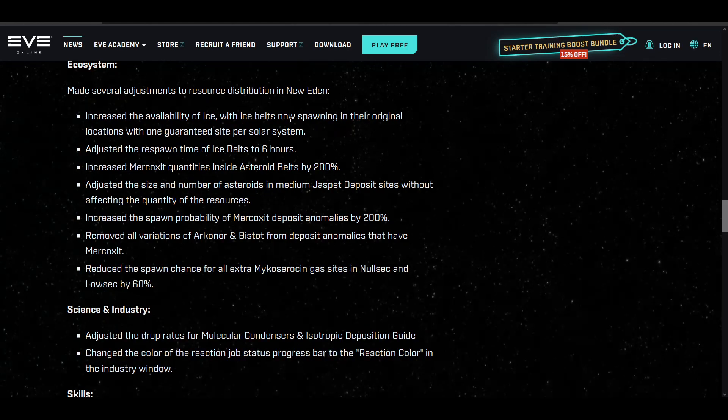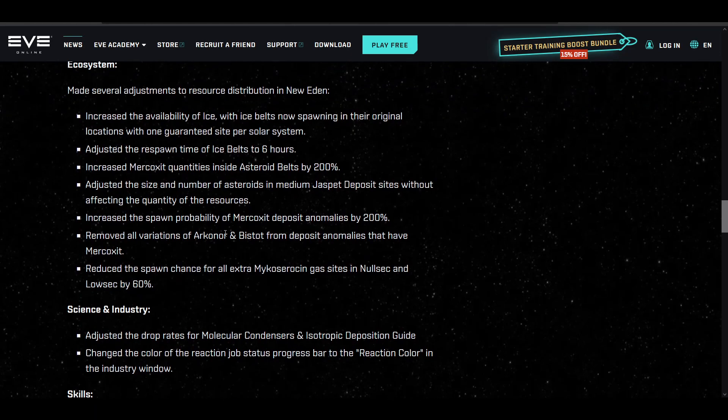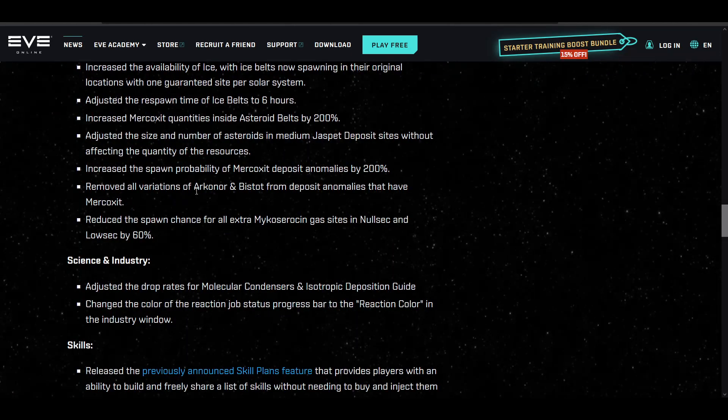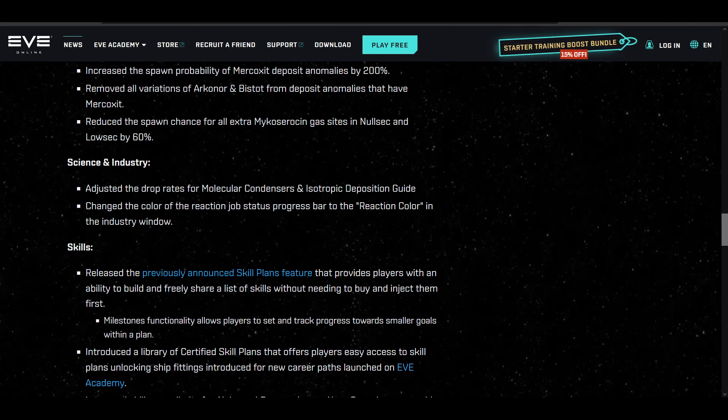It sounds like there are more ice belts overall by guaranteeing one per system, but there might be fewer sites per system. With the increase in Mercoxit quantities inside asteroids by 200%, that's nice. They're also removing variants of Arkanor and Bistot from deposit anomalies that have Mercoxit. I'll put links to the Gateway quadrant update and these patch notes in the description.